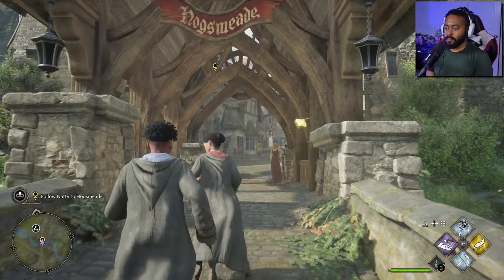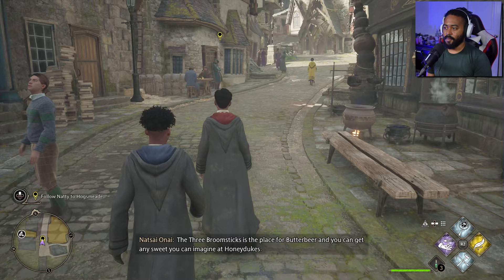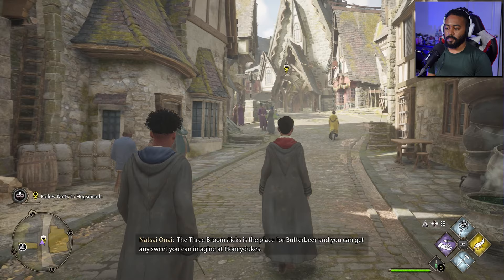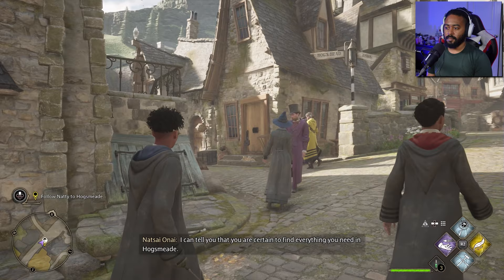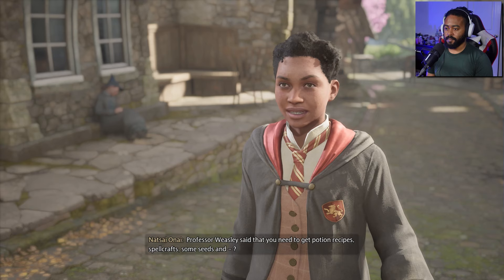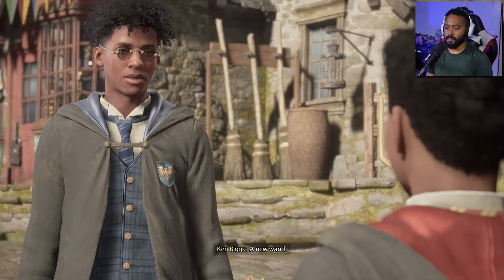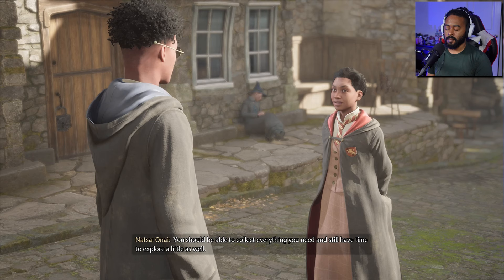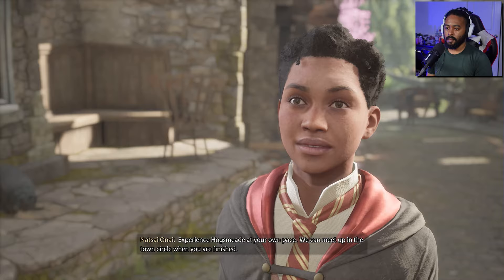Alright, so here we are at Hogsmeade! Yo, look at the purple drip though. 'It is hard to know where to start. The Three Broomsticks is the place for butterbeer and you can get any sweets you can imagine at Honeydukes. I could not choose a favorite shop here — it changes with every visit. I can tell you that you are certain to find everything you need in Hogsmeade.' Professor Weasley said we need to get potion recipes, spellcraft, some seeds, and a new wand. 'We can meet up in the town circle when you are finished — enjoy yourself.'